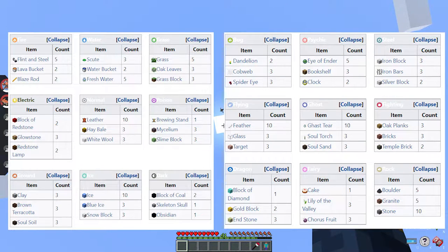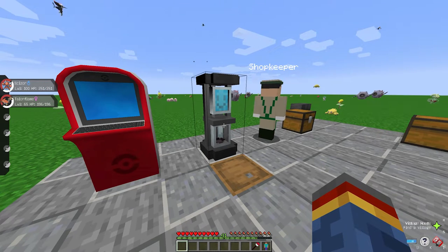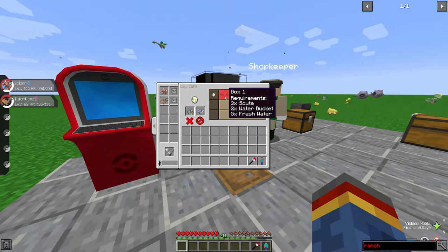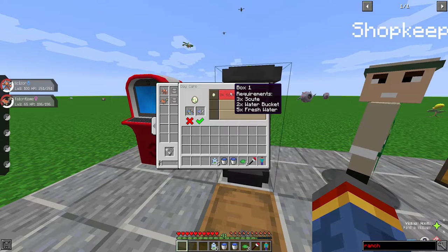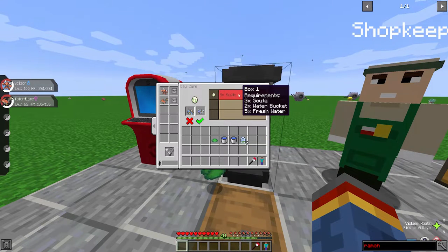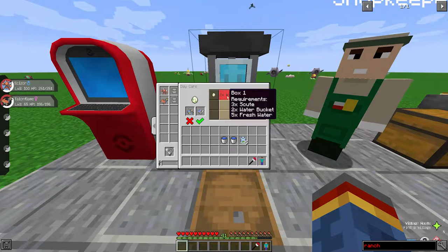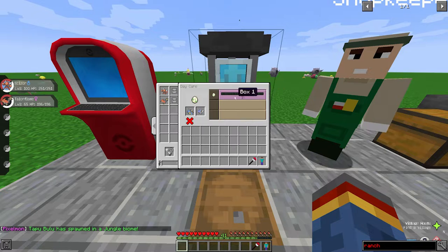I'll pop it up on screen for you guys to look at — feel free to pause the video. Pokémon all have new requirements for what they need when you put them in. For example, water Pokémon require three Scoot, two water buckets, and five fresh water. It will always take the first item in the list, and it requires all three before you can deposit them. So we deposit all three, click confirm — it takes the three Scoot; click confirm again — it takes the two water buckets; click confirm again — it takes the five fresh water. And then we get this little timer here that says it's been one hour and we will get a Squirtle.